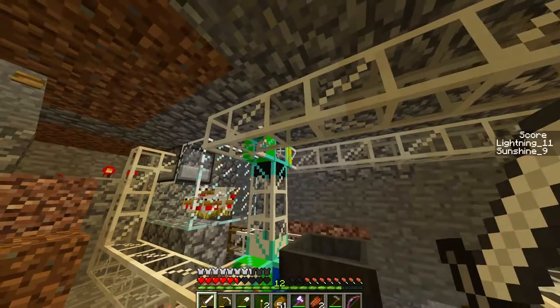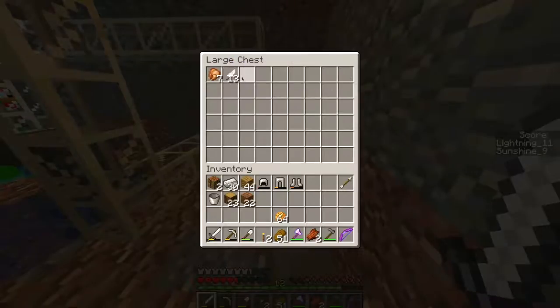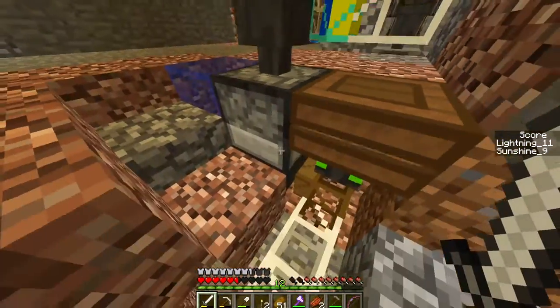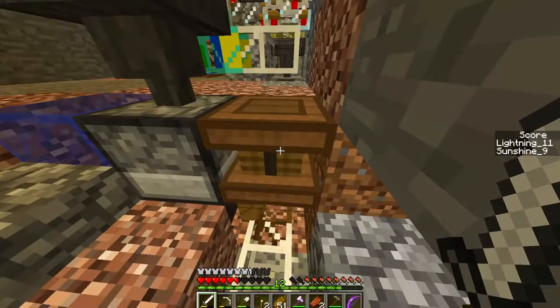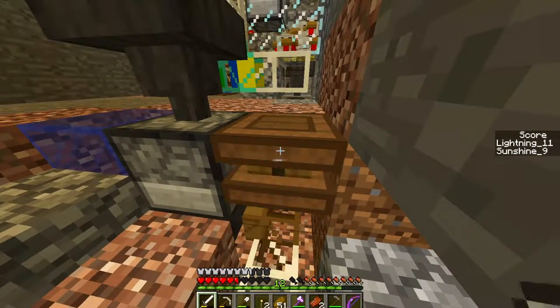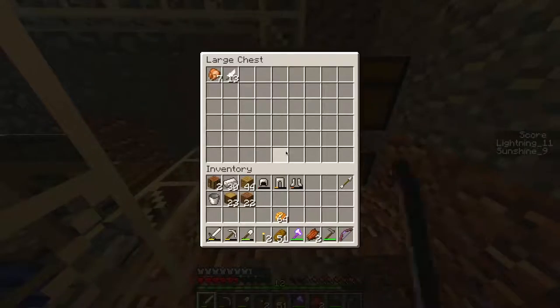I don't know if I like kill it with my flame sword or something. Anyways, so if it's one of these two, it goes through here to this chest, where I get all my chicken drops. Also, when this furnace starts melting things, it will go into this hopper, which is again pulled out by this extraction pipe and the engine.